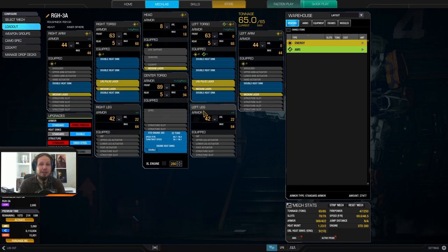So you can lose a side torso and still have three medium lasers and one large pulse laser and keep the damage going. I filled the rest up with double heatsinks. It's very important to cool the mech when you are firing all those energy weapons, and honestly the heat management is not the best, despite having so many heatsinks. It only has a heat management of 1.23 roundabout.